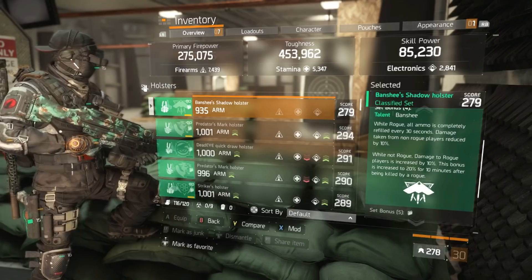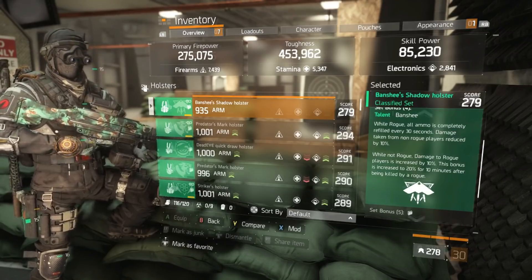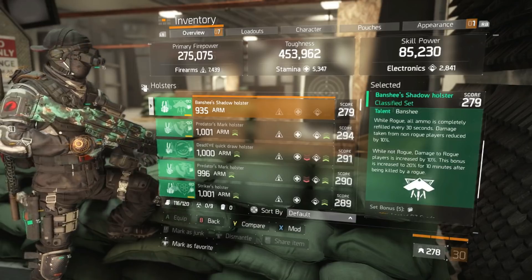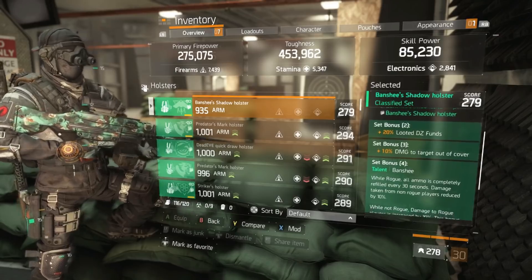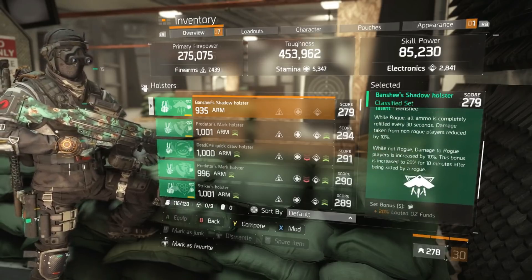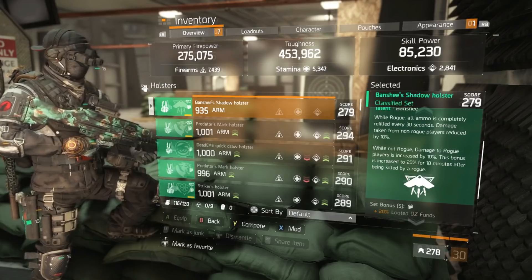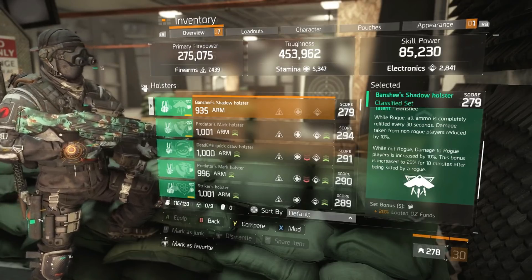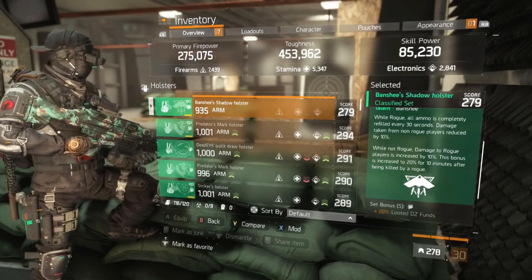That 10% damage to rogue bonus is increased to 20% for 10 minutes after being killed by a rogue. You already have the 10% damage to targets out of cover, which is almost universally active in PvP. Then you gain 20% after being killed — all these things combine, and you can drop rogue players much faster than they're prepared for.